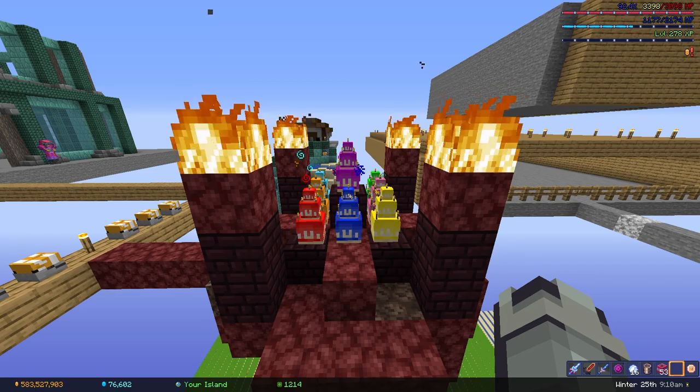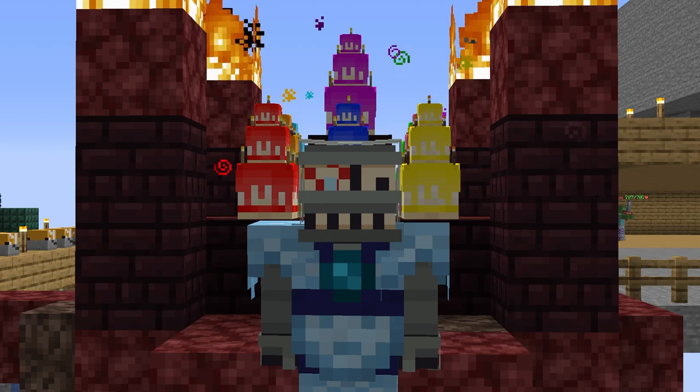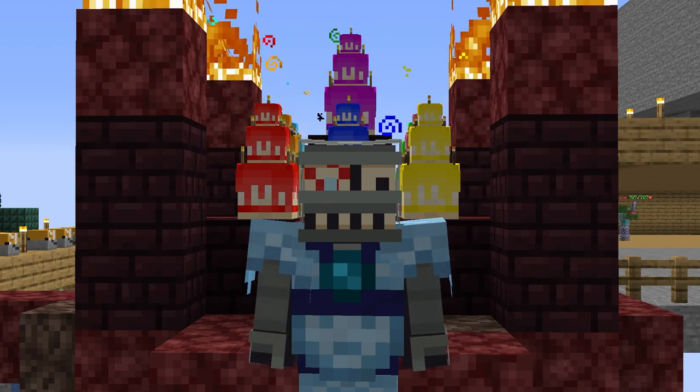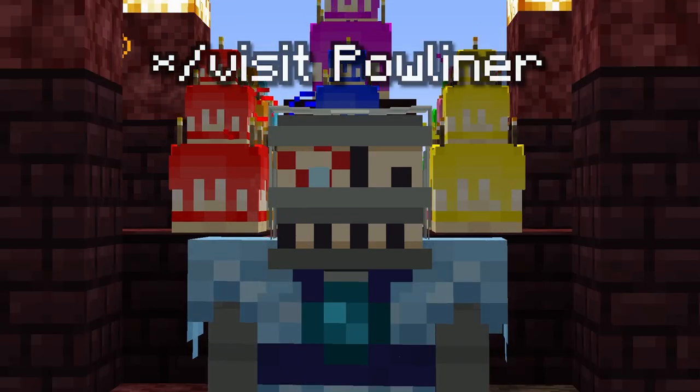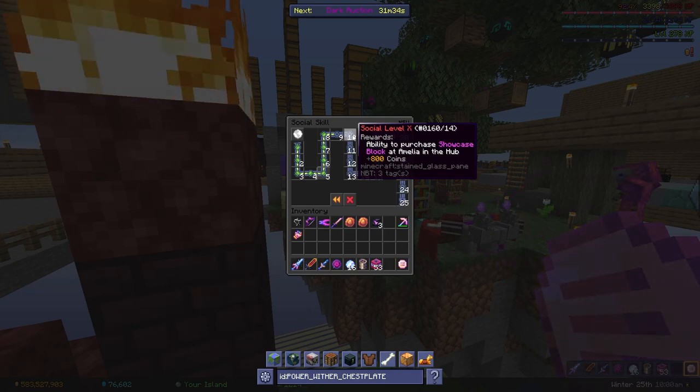Eat these every 2 days. While you may get type 2 diabetes very quickly, it's worth the stat boosts, trust me. If you need somewhere to eat them at, your boy has them on his island. Please visit me — I need that social level 10 so that I can have item display cases.